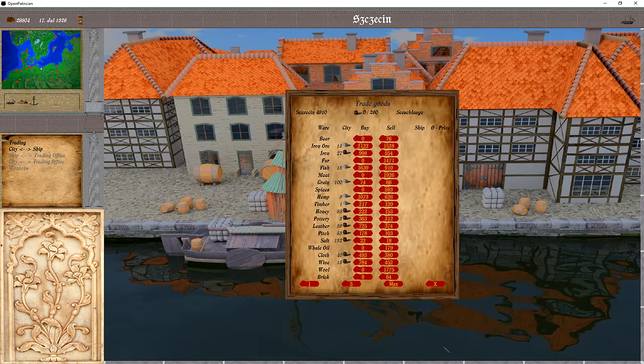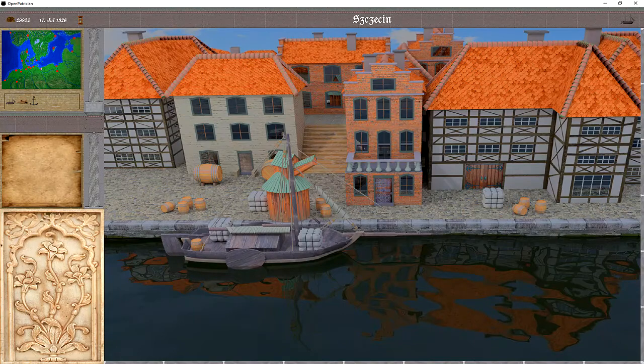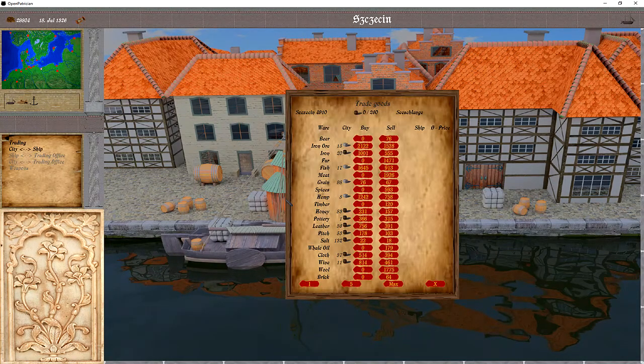Buying is done here in the buy menu. You can access this by clicking on the loading train. What are good wares? Usually, good wares have a high quantity in the city, but a really low value and a low margin if you compare the two prices in the buy column and the sell column. So we want to have something with a bit more value.